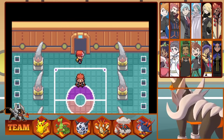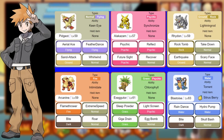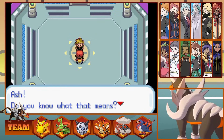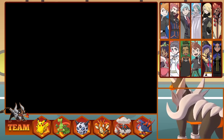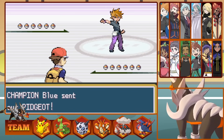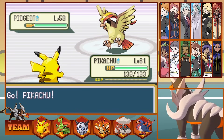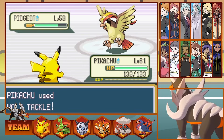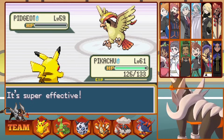First up is Pokemon FireRed, and we have the champion for this game, Blue. He's got some strong Pokemon that we're going to have to deal with, but he's also got a pretty balanced team, and so do we. We have some good moves and some not so good moves, but let's begin. Blue's lead is his Pidgeot, and we lead off with Pikachu. He'll probably be our lead for the whole entire run. This gives us a great matchup versus Pidgeot, who instantly goes down to Pikachu's Volt Tackle attack.